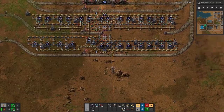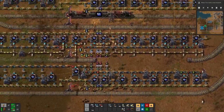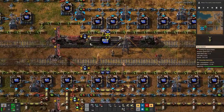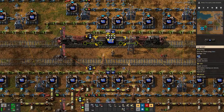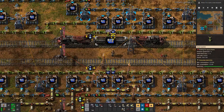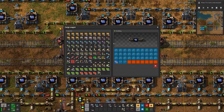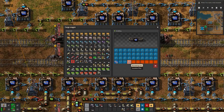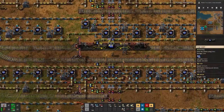These trains don't seem to want to be loaded up. The blue ones are stacked to 200 — good to know.